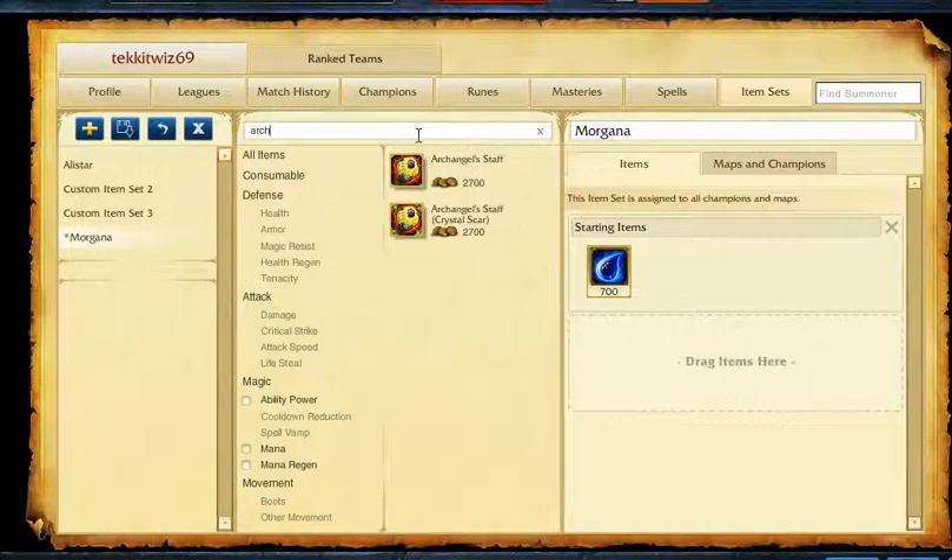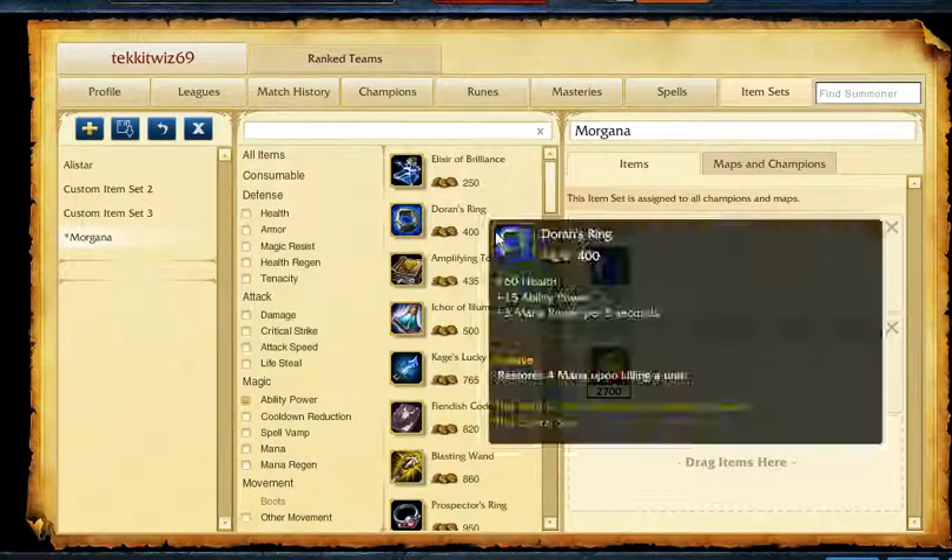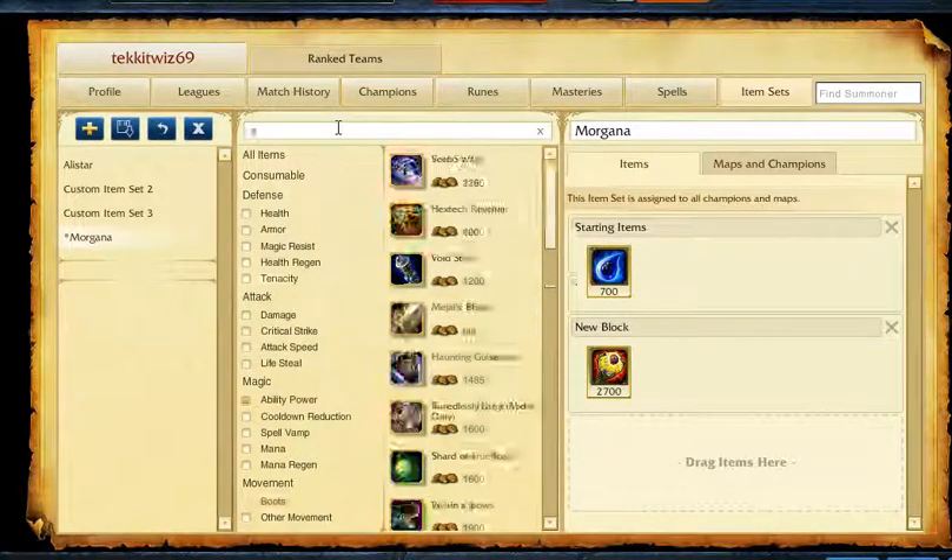Okay, Archangel Staff — very important. So that's Archangel Staff. Next, you're going to want ability power, stack a ton of ability power. You're going to want Void Staff next.